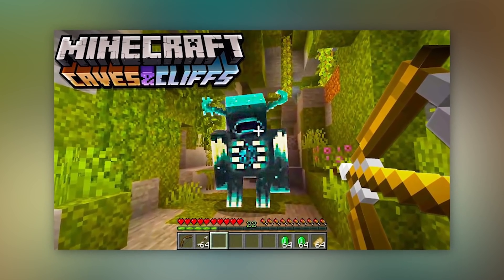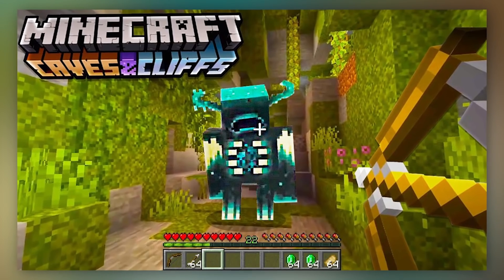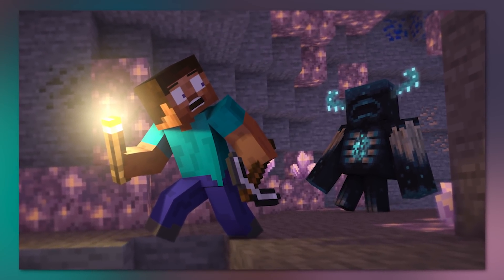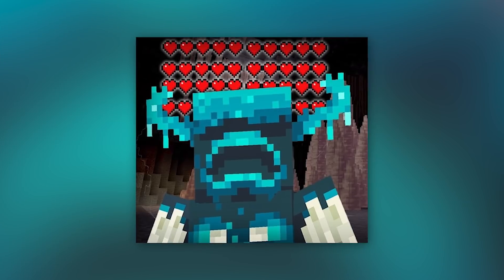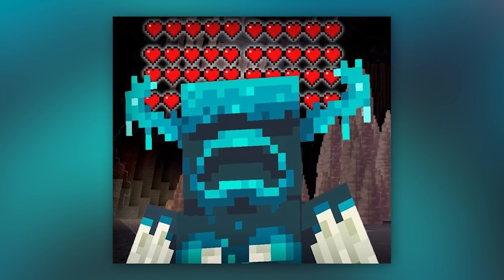If a Warden is nearby, all light sources will start to flicker indicating its presence, and that's terrifying. Its heartbeat is also audible, meaning that you can hear it while it's killing you. And the lower its health gets, the stronger it gets — which is probably where that max damage of 31 comes from — and the faster its heart beats, at least giving you a slight indication of how low it is.